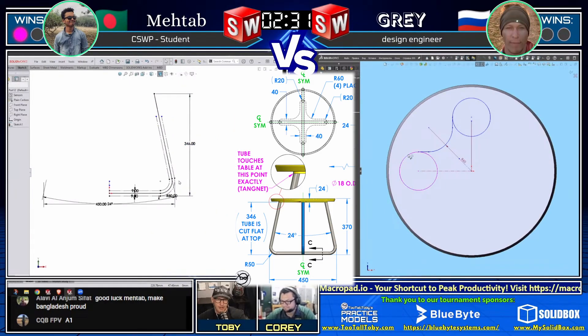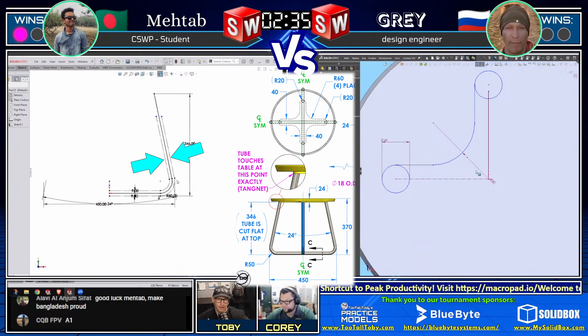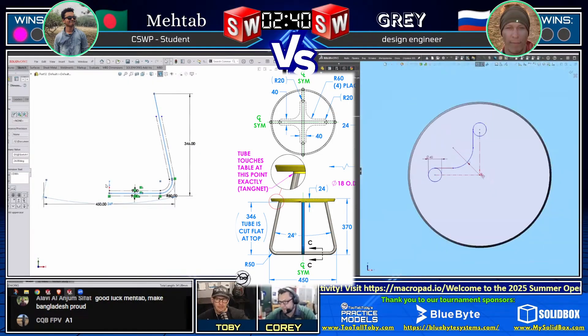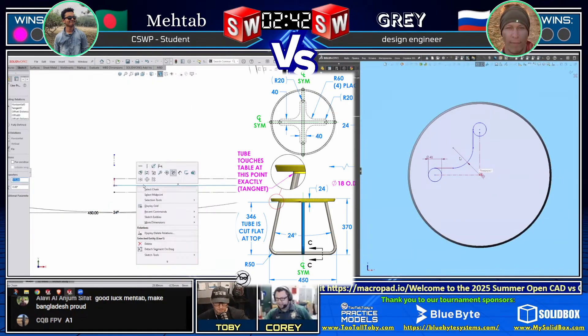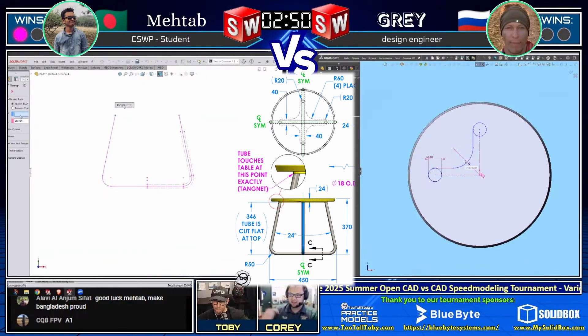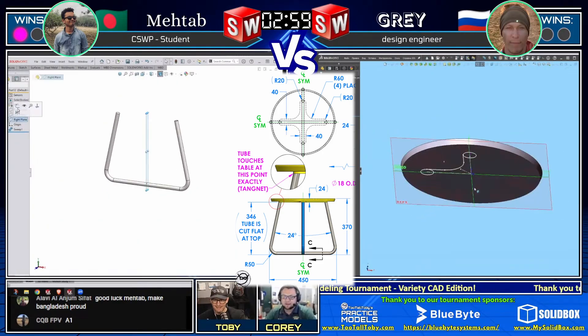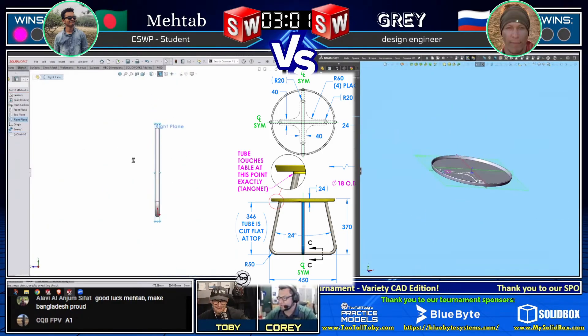Definitely Toby approved - I do that a lot. I'll create a sweep and offset some geometry because I want to sweep along the centerline but the dimensions go outside to outside. So it's good to learn how to use that offset geometry. You can see Gray over on the other side - it looks like he doubled the diameter instead of doubling the radius when he put that in. That's something my students do all the time. Being able to see that visual change kind of helps catch the error.